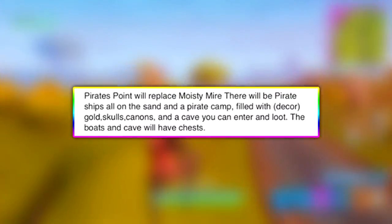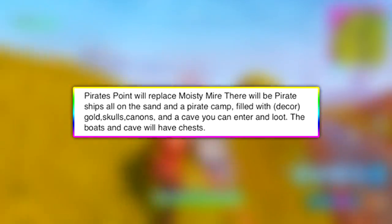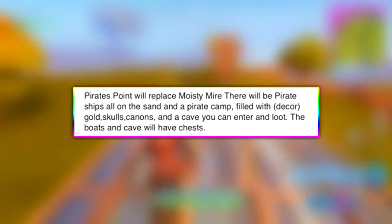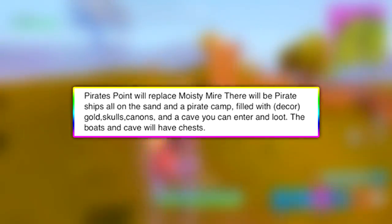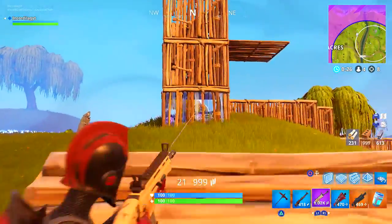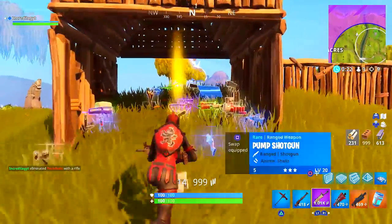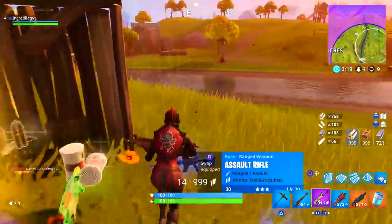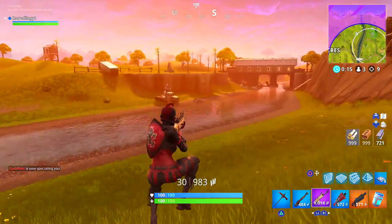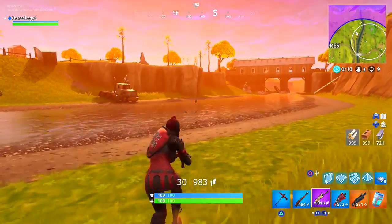Internet Adam goes on to say Pirates Point will replace Moisty Mire. There will be pirate ships all on the sand and a pirate camp filled with decor, gold skulls, cannons, and a cave you can enter and loot. All of the boats and the caves will have chests. This literally all adds up — the freaking anchor that is on the map right now most likely came from this place called Pirates Point. And connecting the dots, this all makes sense.